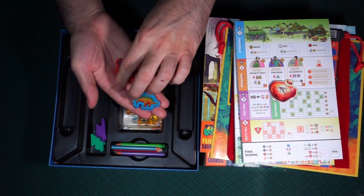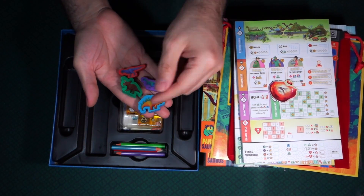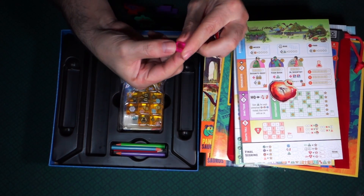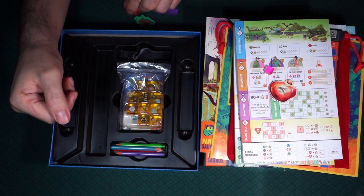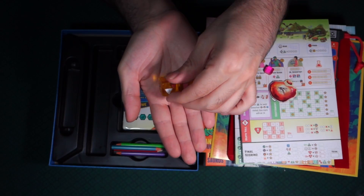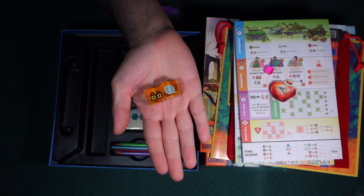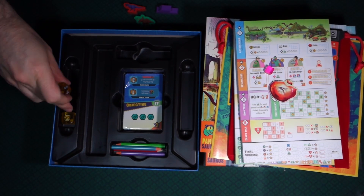And then we have our four dinosaur erasers — looks like we have a raptor, a T-Rex, a stegosaurus, and a triceratops. That's nice. Here we have one pinkish cube — not 100% sure about that. And then we have some dice. As you can see they have different emblems on them, which makes it pretty interesting. They are clear, kind of like amber. Awesome — I bet they fit right in there.